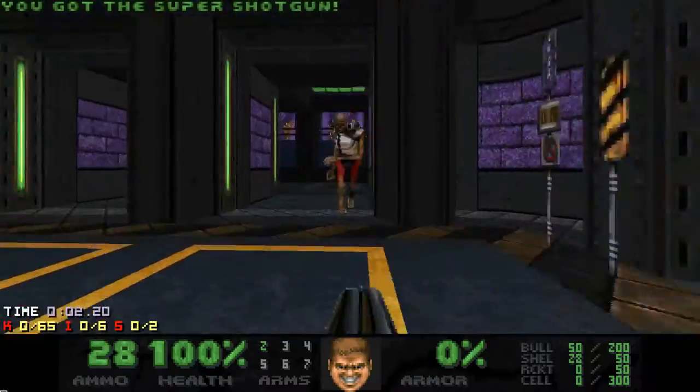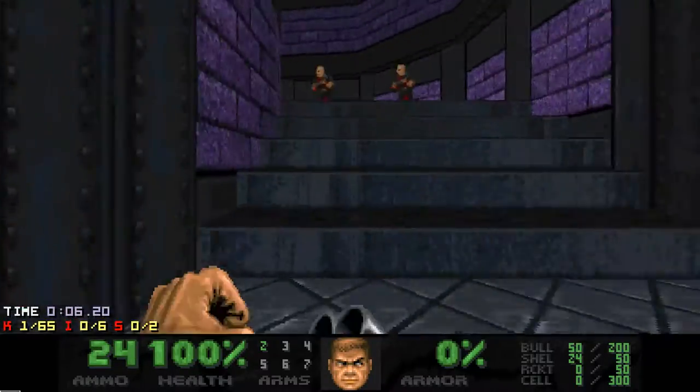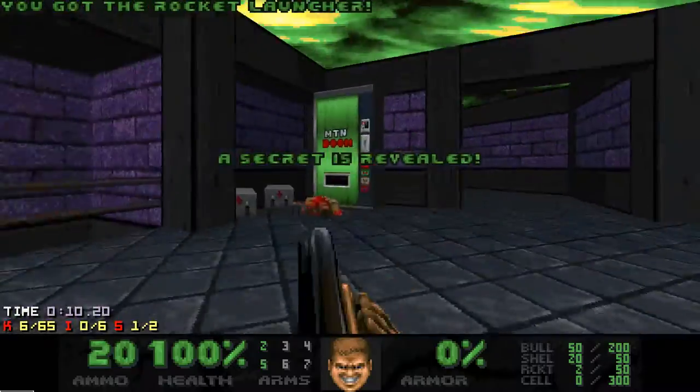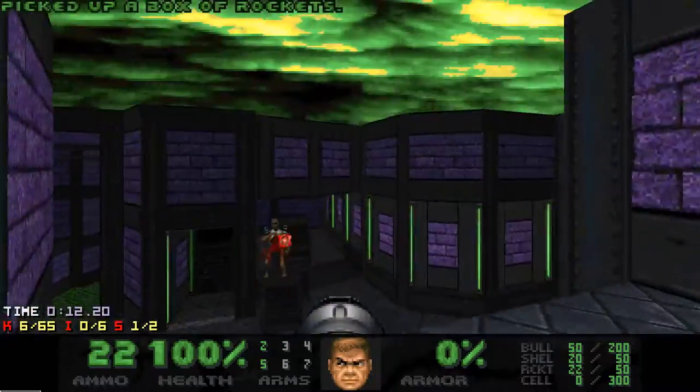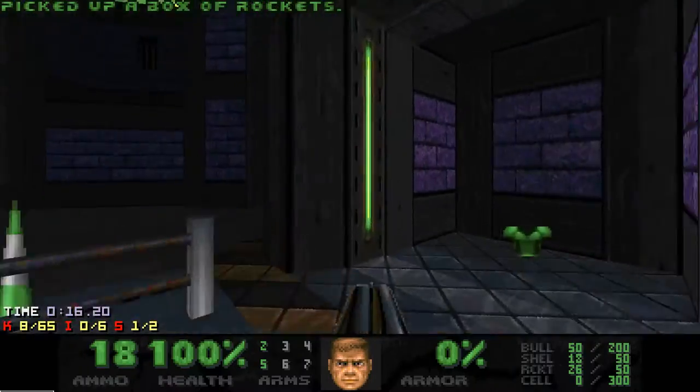I start by grabbing the sub-shotgun and running for the rocket launcher. When you run here, the lift with the secret rocket launcher lowers — it's on a timer, so you want to be fast, but we are already fast. Press the switch to lower the red key and then get the green armor at the level's top.